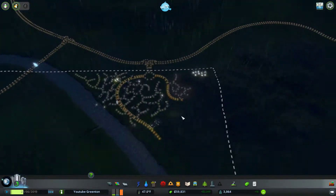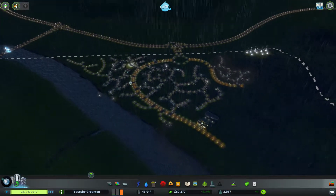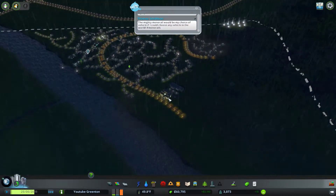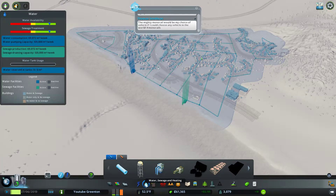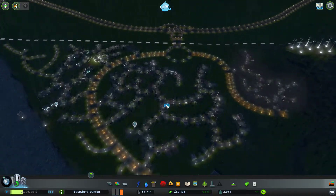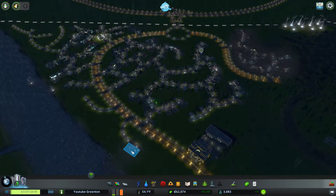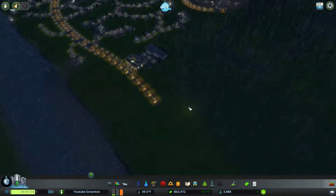Hello everyone! Welcome back to Cities Skylines: Green Cities. Last episode we expanded a little bit — up in the corner here we bought this tile. We upgraded all of our roads to actual roads that we can see at night. We actually have streetlights now, which really does help you see your city. And of course we added some sidewalks to help with tiling and stuff.